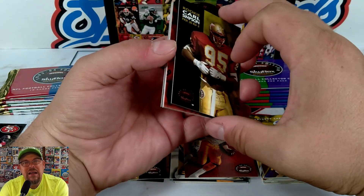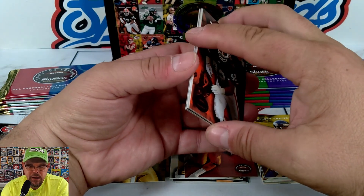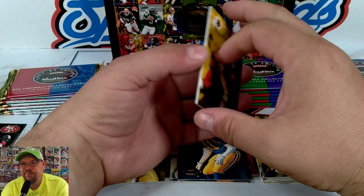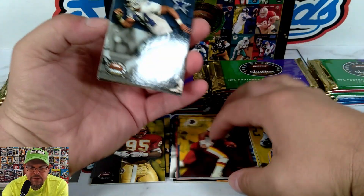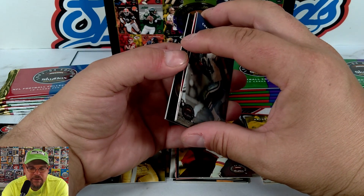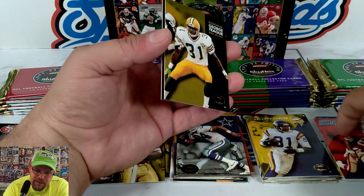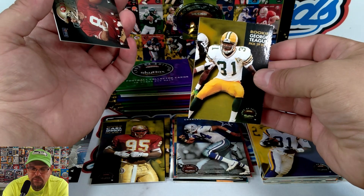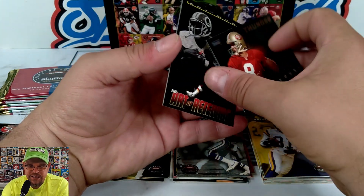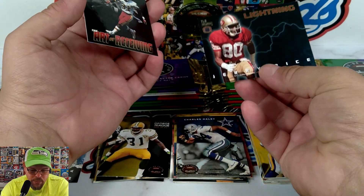Draft pick Carl Simpson. Sacramento went from having like nine card shops to having two or three maybe. Charles Haley, George Teague rookie — nice. Thunder and Lightning: Steve Young and Jerry Rice! And the Art of Receiving — Hall of Famer Art Monk.